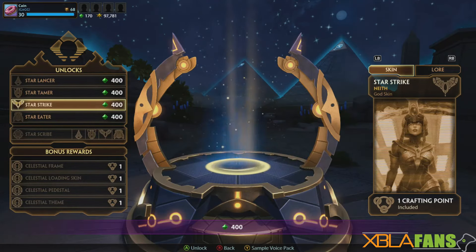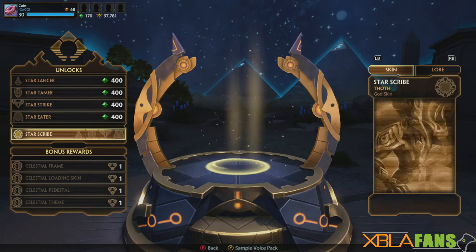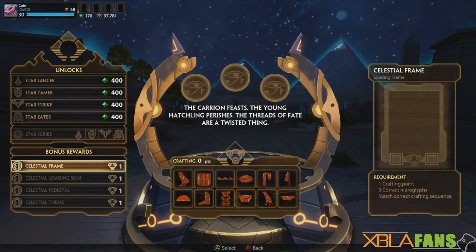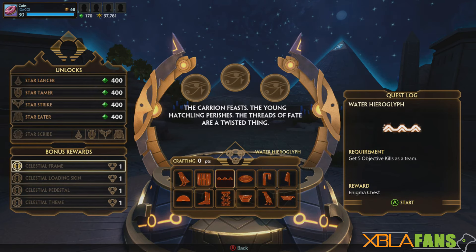Obviously they're all Egyptian themed, which is pretty cool. Last year there were two other skins — Celestial Isis and Stargazer Anubis — and those are the ones we're going to be giving out. There are also bonus rewards you can get, and each time you buy one of these you get a crafting point. There are these little hieroglyphs you can earn by doing basic quests. Some are pretty simple, like win one game, while others are more complex, like get 40 kills and assists, or get five objective kills as a team.